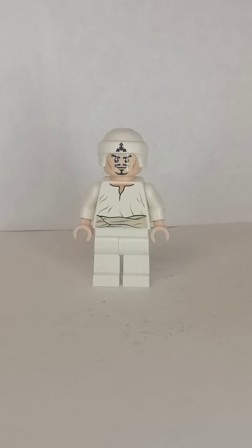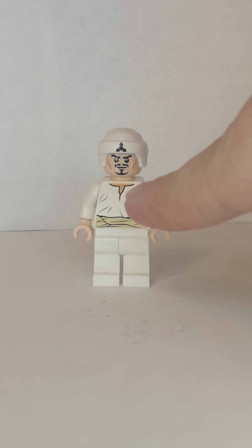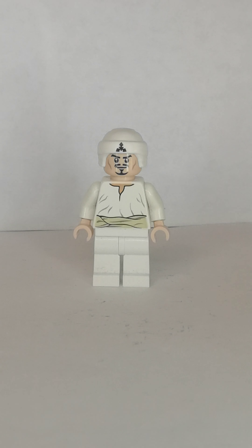The next one is Sallah. The bandana is from Strange from the LEGO Ninjago movie sets. The head is from Tony Stark. The torso and legs are from the Indiana Jones Belloq set. I replaced the hands with light nougat ones. I know the piece doesn't match but it's good enough.